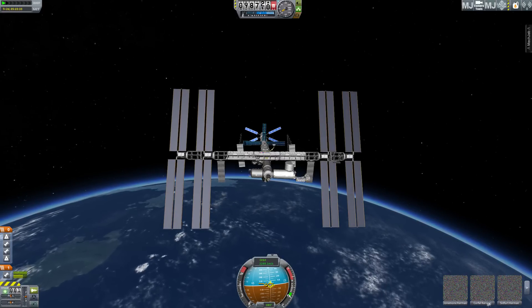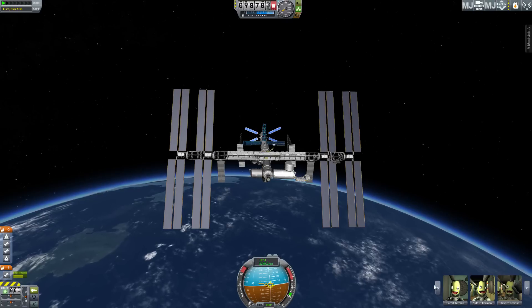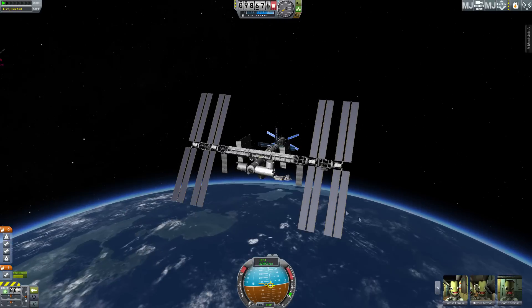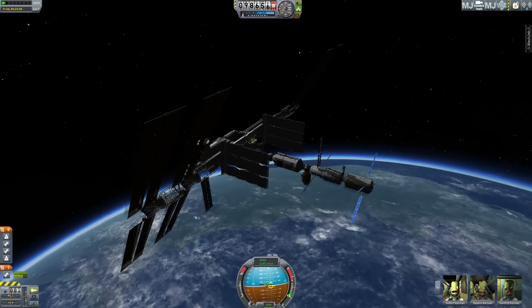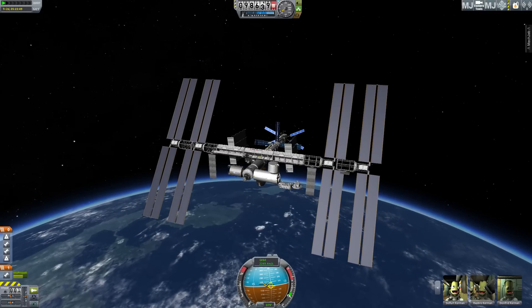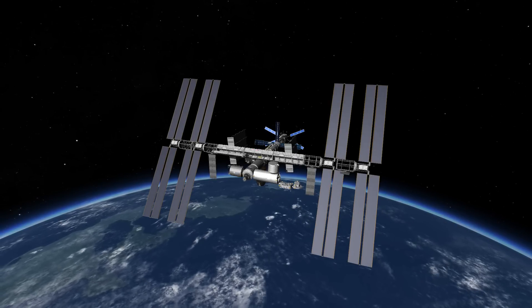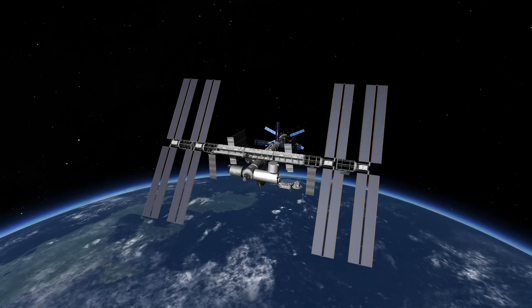There are a bunch of guys up here too. Joan, Kermin — I've got five guys up here, not bad. Pretty freaking sweet. Anyway, I hope you enjoyed the video and watching almost the completion of the ISS. Once we get this stuff done, we're going to start doing missions to other planetary bodies, the moon, and stuff like that. We're going to use this as a base to bring things up to it, dock to it, and then send them off to the next world.